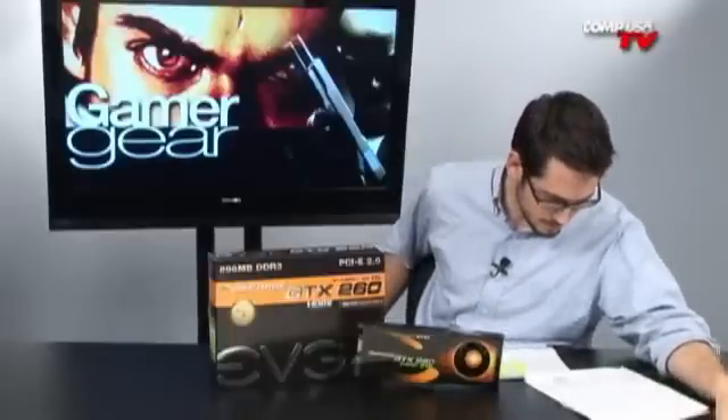Now let's talk about Core 216. What is Core 216? Well, it's 216 processing cores. Before, you were using 192, and it had 8 clusters of 24. Now it has 9 clusters of 24 — those are your SIMD clusters. They added more, and that's pretty much all it is. They also gave you a few more texturing units. You had 64 before, and now you have 72 texturing units, so that's a nice increase as well.